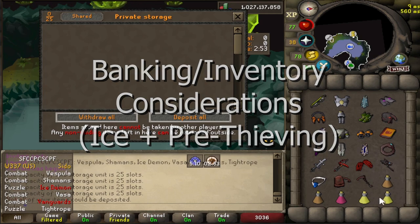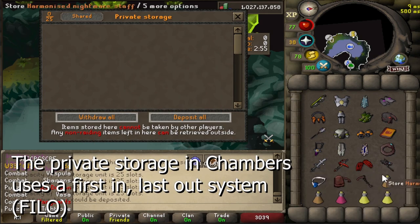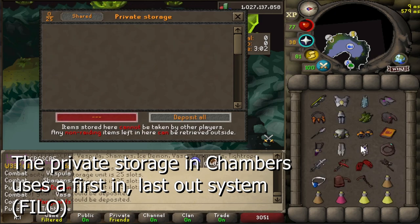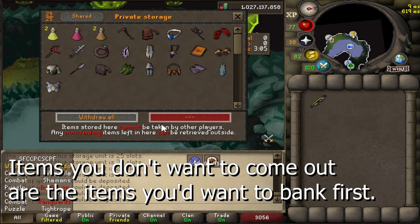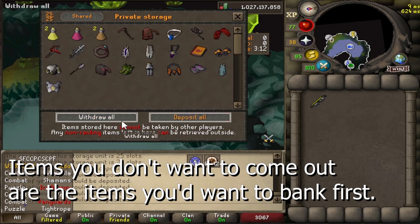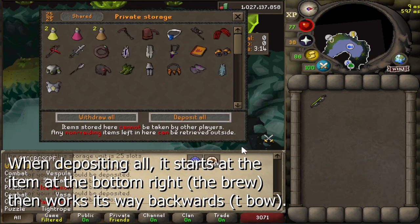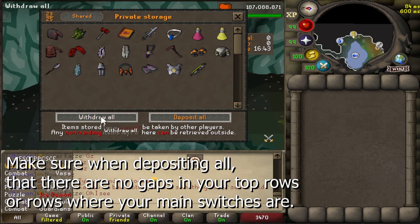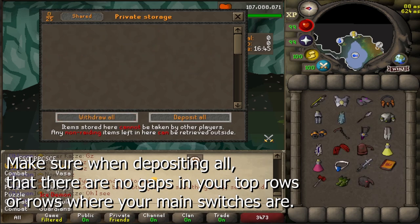Starting off, let's go over the banking and inventory management experience at CMs. When banking in chambers, at least when utilizing the private storage, it uses a first in last out system, or FILO for short. So usually items you don't want to see again get banked first as they will come out last. As for depositing all items, it'll bank items from the bottom right first, then work its way backwards all the way to the top left.